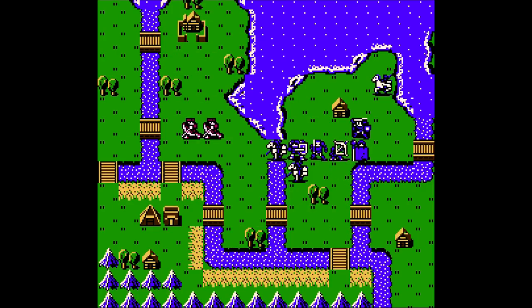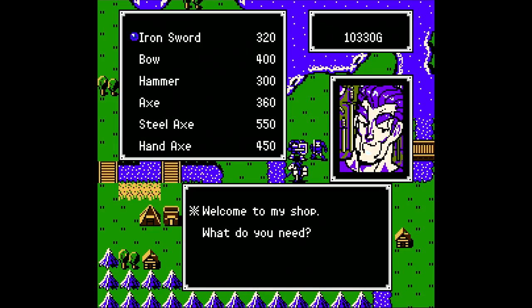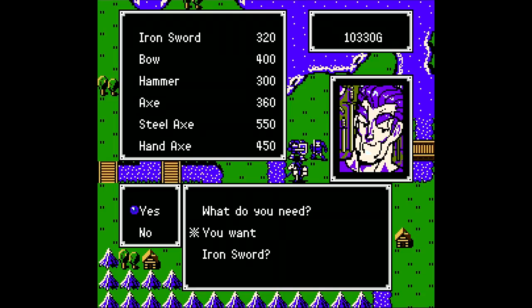With Jagen, let's head over to the armory — I would like to buy an iron sword for the next chapter. There is another shop in the next chapter that sells iron swords, but it's inconveniently located, so I'd rather just get one now in advance. And you notice they sell most of the axes in the game here, including the hammer that is considered an axe-type weapon. We are not going to be buying any of those.